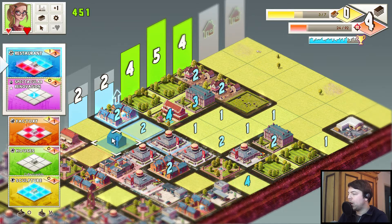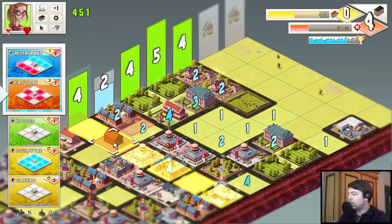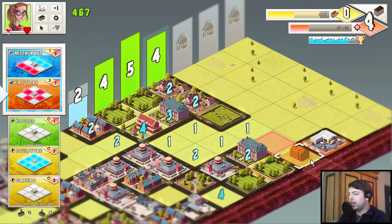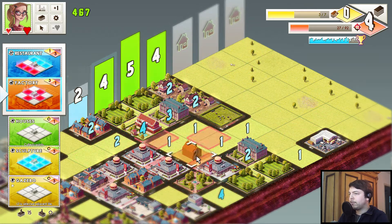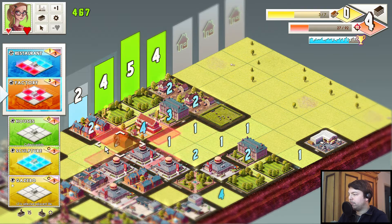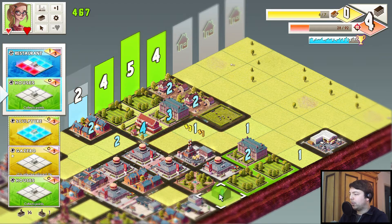Well we can use the spectacular renovation — that gives us two points. So we need one more point from the park square I guess. Yeah let's put that here. The pasture over here. Okay so we can complete this column now. We complete this one — because we will complete this row by having another building here. Maybe I wanted to have the factory somewhere actually. Well, too late. Let's just put it here — there's no harm in it. Those columns are all fine anyway.